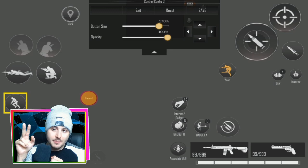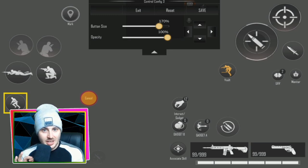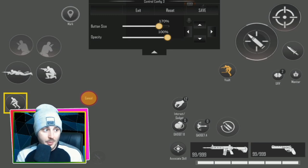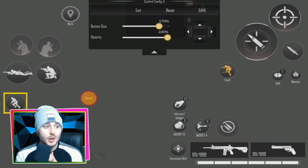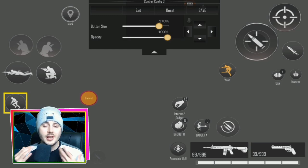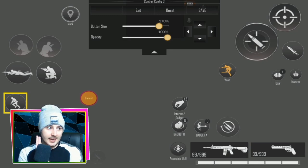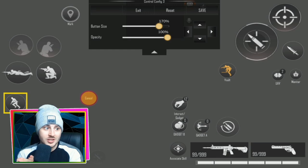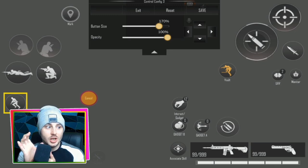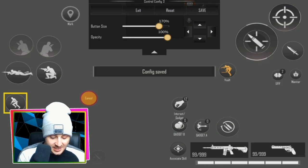On the right side, in the top right, I have my ADS button, Fire button, and Melee button kept close together. Make the Fire button slightly larger than ADS so you don't accidentally press ADS when trying to fire. Keep Melee near Fire for quick wall-melee plays. Further along I have my UAV, Monitor, and Vault button — Vault is essential for windows since auto-vault doesn't trigger there. In the bottom right I have all my gadgets, Interact, two weapon slots, health bar, and Reload button.